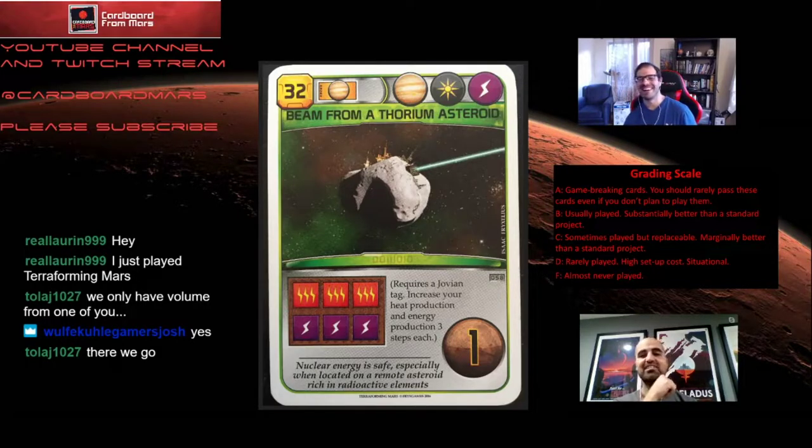Letter grade F — these are the worst cards in the game. You basically never want to play them. This might be something like Underground Detonations or Black Polar Dust. You only want to play those if it's a stipulation draft where you're trying to entertain people — like you're handicapping yourself. All right, well we made it through the A's, so now we're getting through our B's.